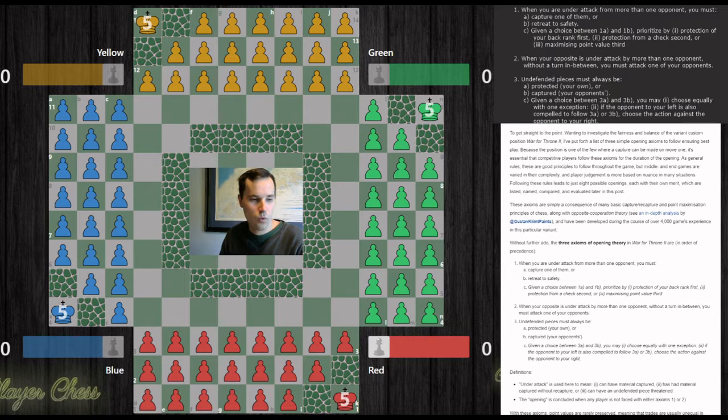With those axioms in place, believe it or not, there are only eight openings that can be played in the entirety of War for Throne 2 — eight solid openings. Of course there are almost infinitely many variations, but most don't make sense. And many will mean that you aren't going to earn first place right from move number one. If you go wrong here and aren't playing out the openings according to these three axioms, you are at a huge disadvantage.